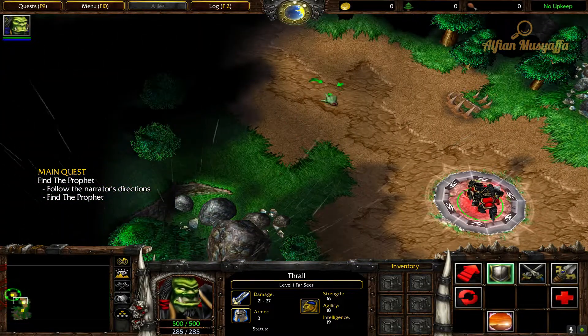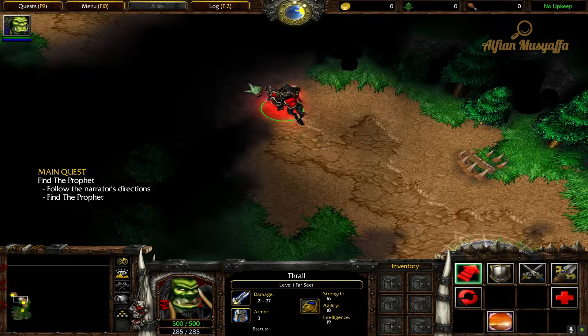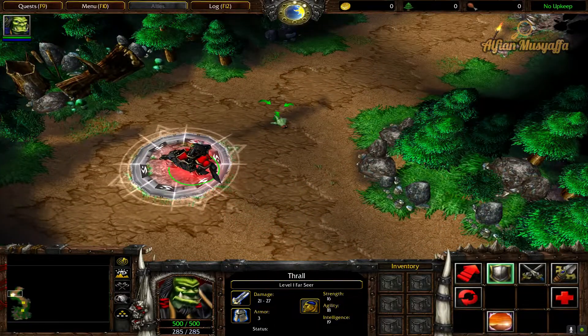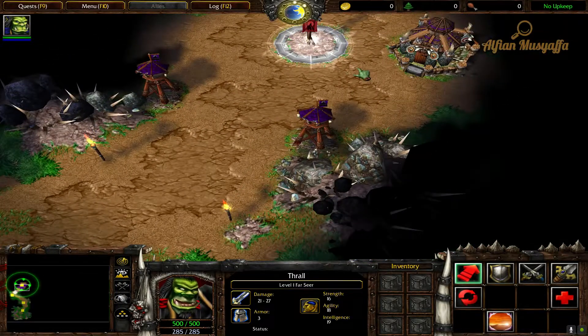The path to the next banner leads through a black area. This black area represents terrain that has not been discovered. Notice how the black area shrinks as Thrall moves through it. This reflects areas you have explored. Select Thrall and order him to move to the banner in the middle of the encampment.